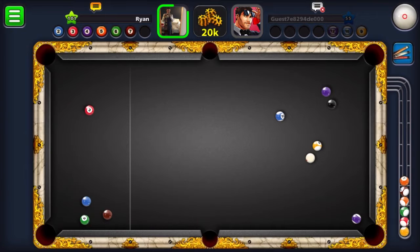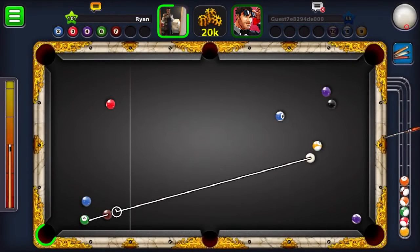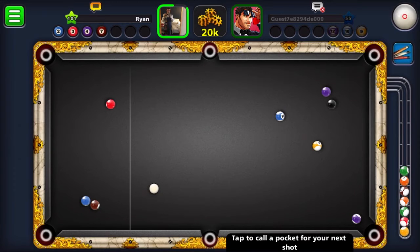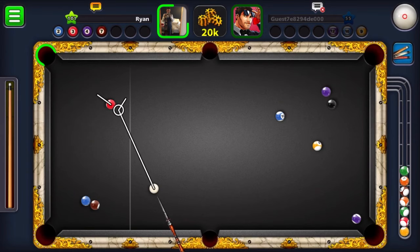Instantly I'm going to play the five and develop all of these, because I want to get rid of this cluster as quickly as possible. There we go, so we've moved everything out into play now. We've got our cluster of three down in the bottom left we need to sort out. Play this plant to start with. The two goes, but getting on the seven after potting the two is the problem.